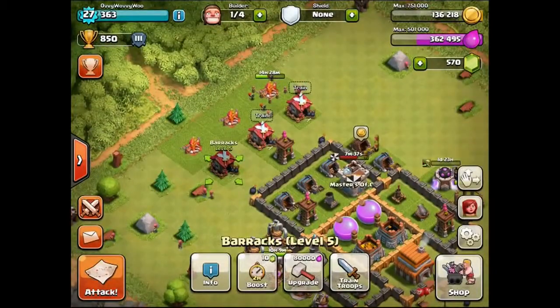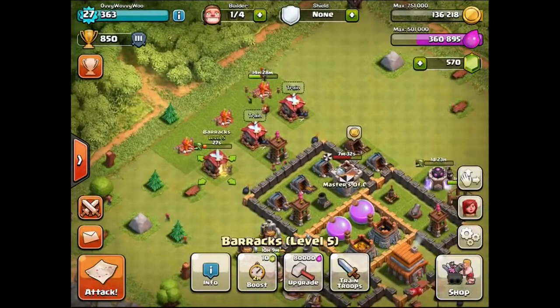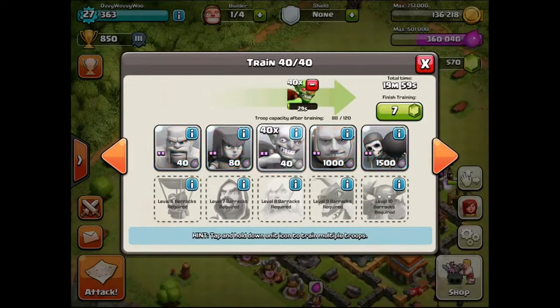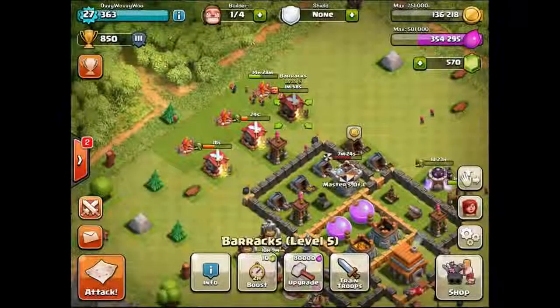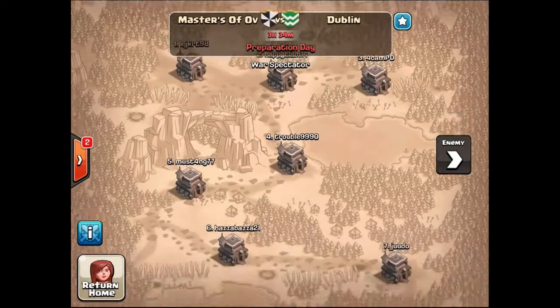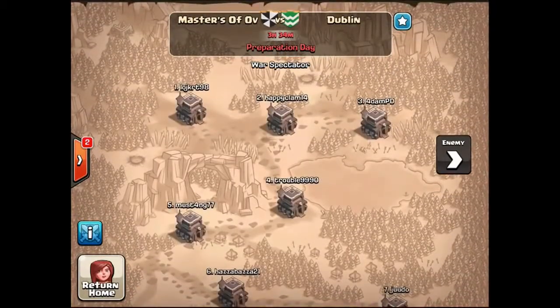We are in war. I'll run over the war that we're in once I get all my troops trained up, and we'll go for one more attack at the end of this. Let's train everybody up, we need a few giants. So, we're in war right now — I'm actually a war spectator, really sadly, I have no idea why. We're playing against the whole city of Dublin, apparently, which is kind of interesting. We've had a few roster changes.